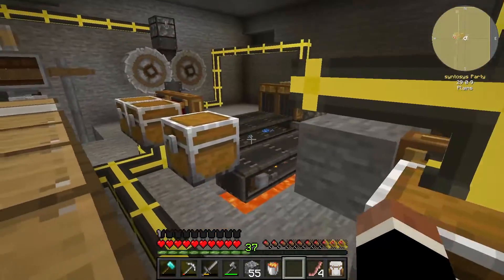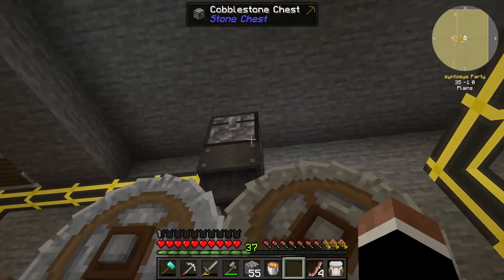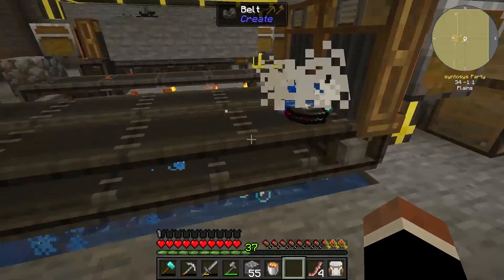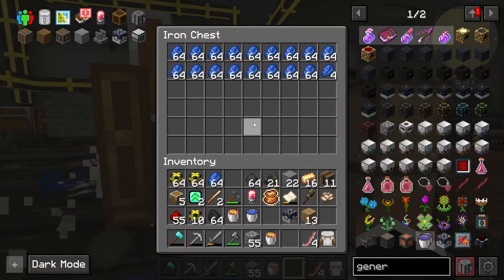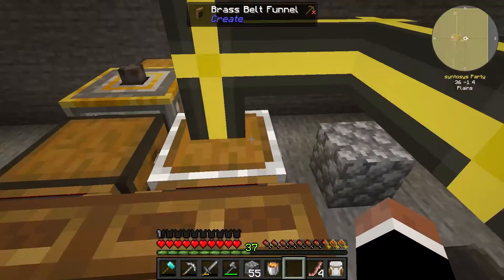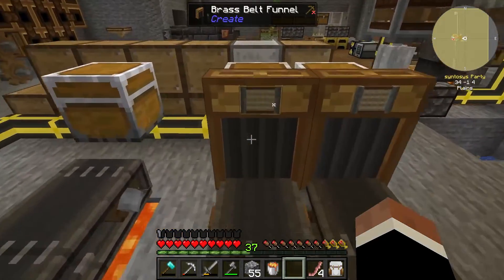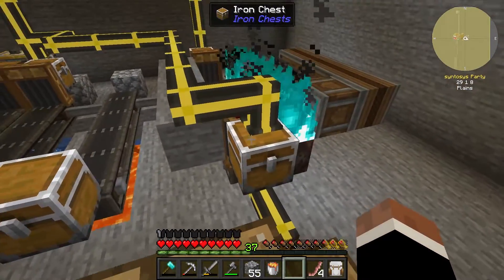The other chunks and stuff go over this way, which come into here, which then go over to here to get washed. You can see gravel is being created here — that's getting us some basics. We've already got too much lapis. This stuff then gets washed here, so we get the crushed iron over here and we also get soul sand in here, and then that goes and gets washed. We're all good.